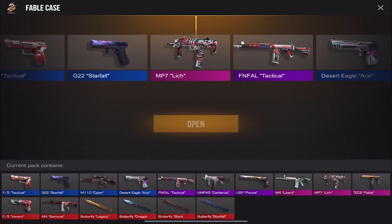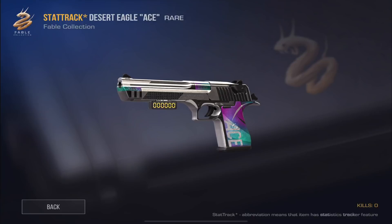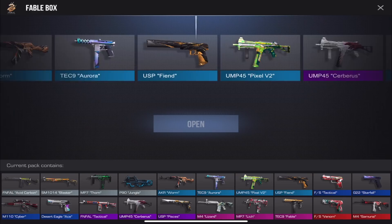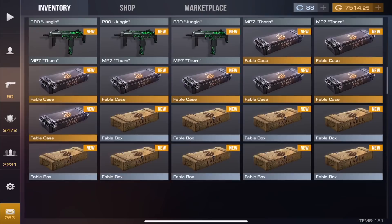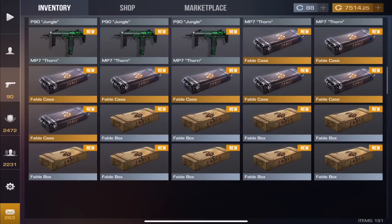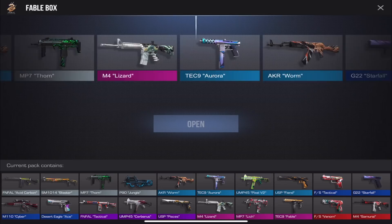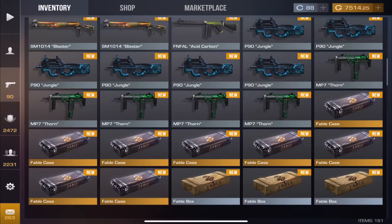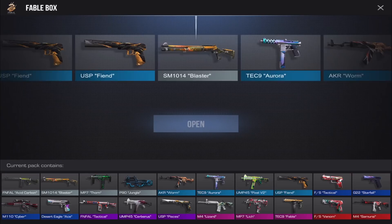Let's open this up. Oh — we got the Deagle Ace! Not a stat-track version but that's not bad. We're definitely doing trade-ups and probably buying some skins we want. I think we're definitely getting the butterfly knife, the M4 Lizard, and the Venom — those are the skins I mainly want. And the USP Pisces skin too.